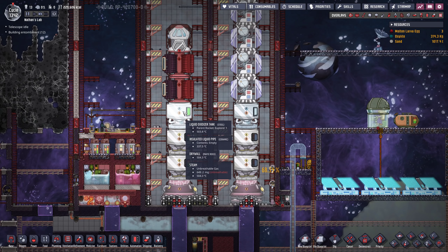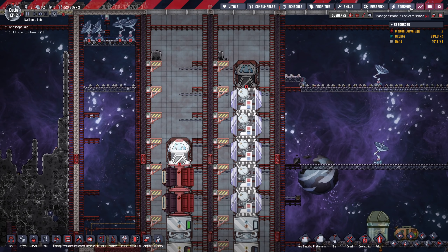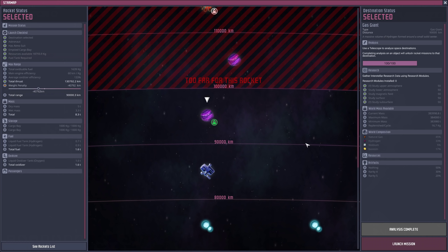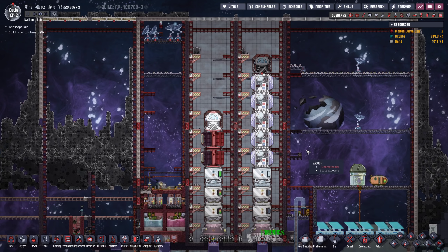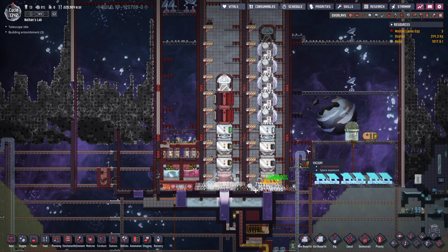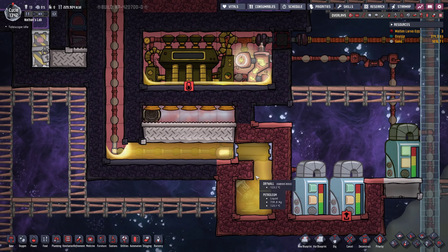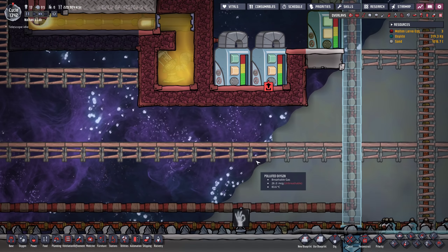I've fueled up my next rocket — we should be able to launch this right away. We wanna go to the same gas giant in order to get some more isoresin, and that's exactly what we're gonna do. 3, 2, 1, blast off! Actually, my petroleum is completely full already again — this is not good. What we wanna do is fill up our petroleum lines, which are also full. That essentially means we need to disconnect the power here again. This is not even running — I'm producing so much power at the moment, this is amazing.